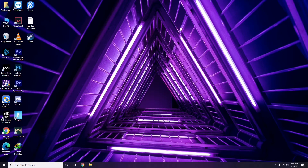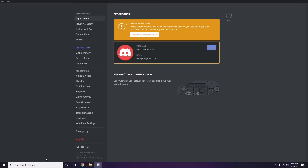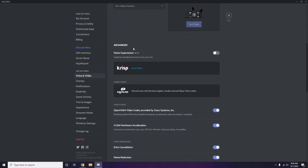Next is about Discord. Open Discord and click on User Settings, which is available at the bottom. From the left sidebar, click on Voice and Video. Scroll down and you'll see an Advanced option. Under Advanced, you'll find OpenH264 Video Codec provided by Cisco Systems Inc — you have to disable this.